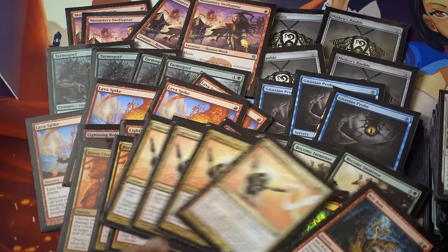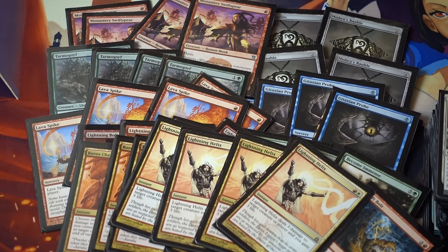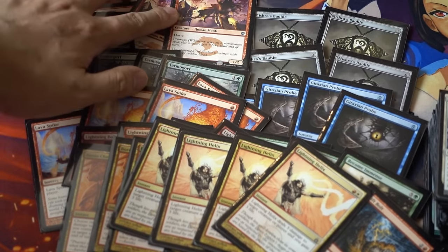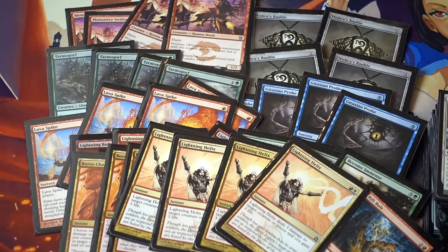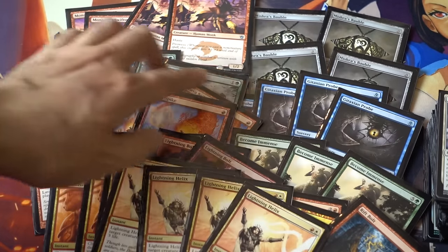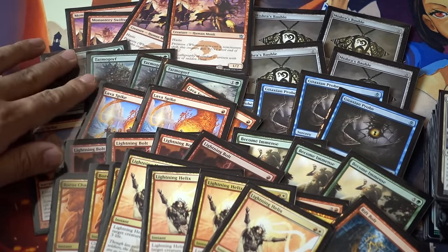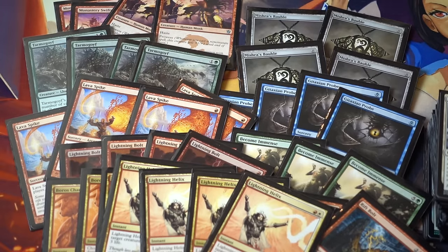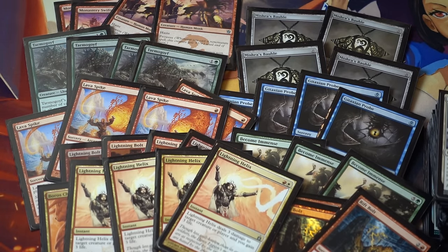Four Boros Charms, four Helixes, and that does it for the deck. The Gitaxian Probe is very good with this card, as is the Bauble. The Bauble is insanely good because it gives you the delve mechanic that you need for Become Immense. Become Immense does take away from the Tarmogoyf, but a lot of times you need that one creature to hit in. Become Immense is not something that always works, but when it does, it's incredible — it finishes the game. It's that extra six points of damage from nowhere, where a lot of times you pay one green for it and it finishes off the game.